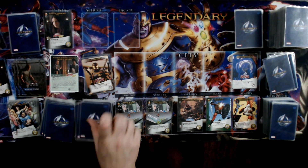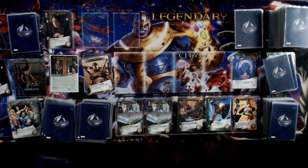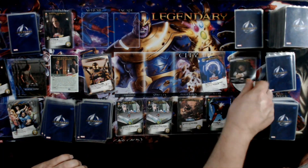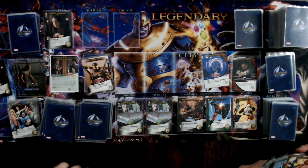Dirk fights a Hydra Spy and draws Officer Jim Paxton — he may defeat a henchman but there are none present, so Paxton goes to the victory pile. Dirk takes a sidekick with his two remaining coins. The hosts note there are two ways to play: competitive, where you work as a team but whoever has the most victory points wins, or fully cooperative. They play fully cooperative, since Dirk plays very differently in competitive mode.